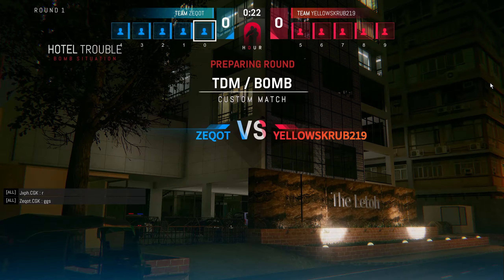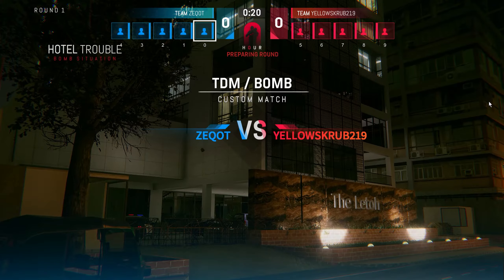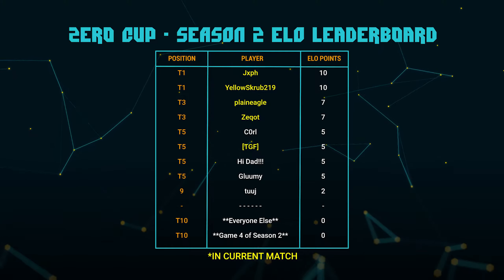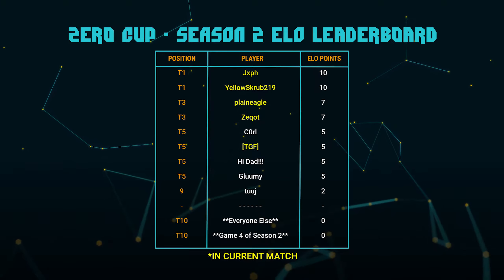We're back with another match of Zero Round Team Deathmatch Bomb. We are going to be on Hotel Trouble this round, and we are going to have Team Z-Cot starting off on offense with Team Yellowscrub on defense.